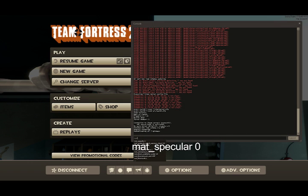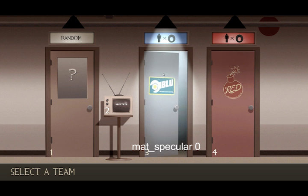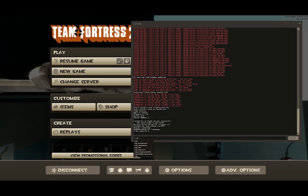Next thing you're going to do is type mat_specular 0. It usually freezes for a second.